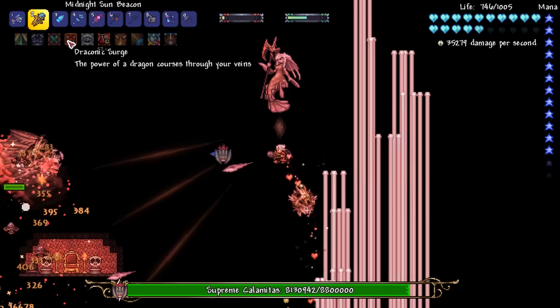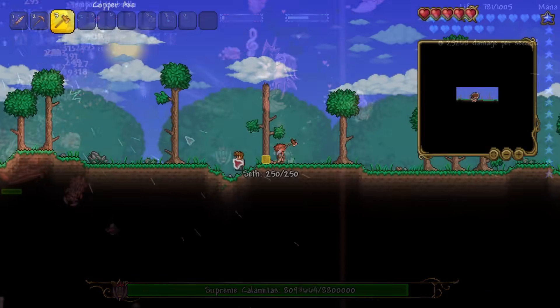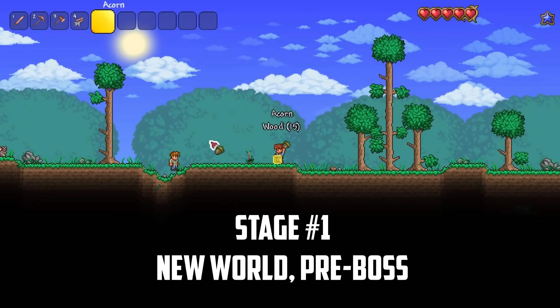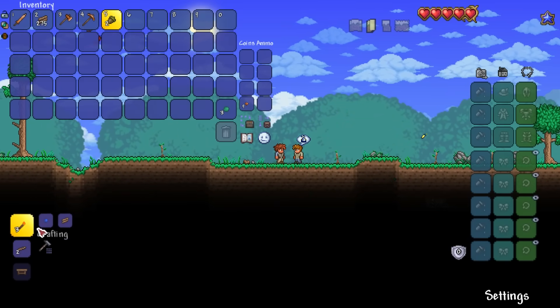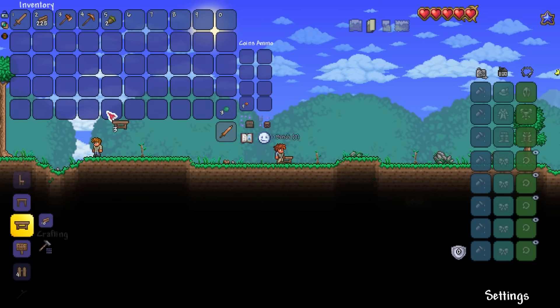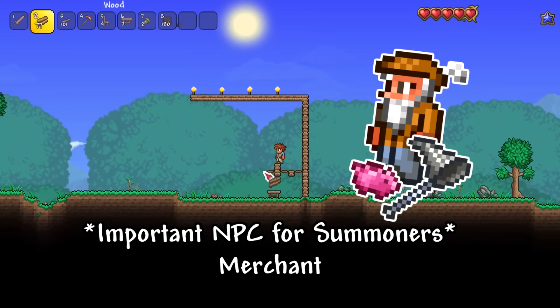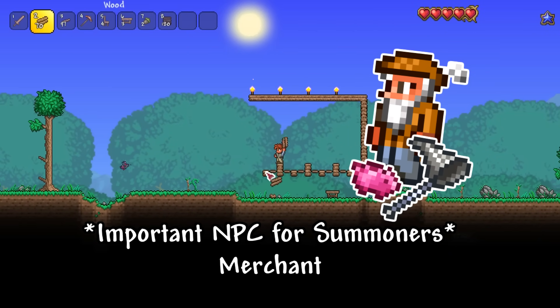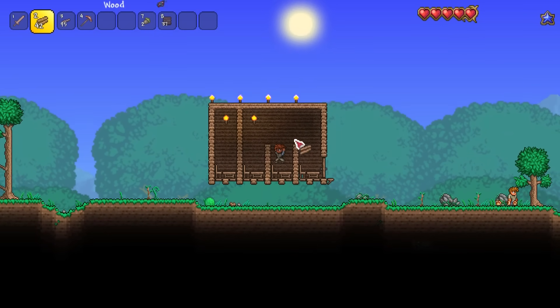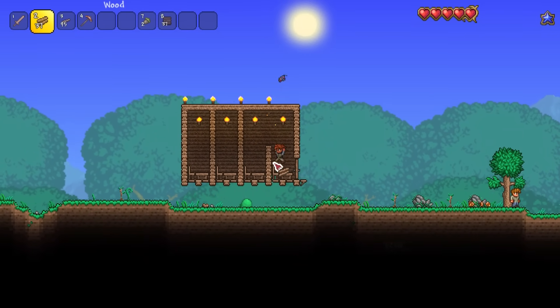With that said, let's get this crazy challenge started. We begin our adventure by destroying the nearby forest to collect tons of wood. Similar to mages, we can't craft a Summoner starter weapon from wood, so I'll rely on a wooden broadsword for now. I'll need the Merchant NPC to move in as soon as possible, so I'll build a few quick NPC houses. There are tons of powerful upgrades available early for Summoners, but I'll need the Merchant's bug net to unlock them.